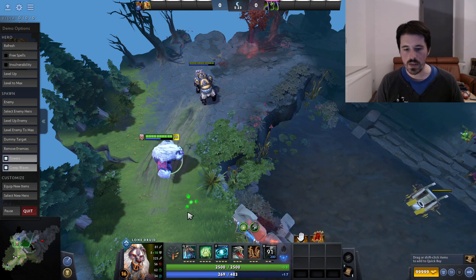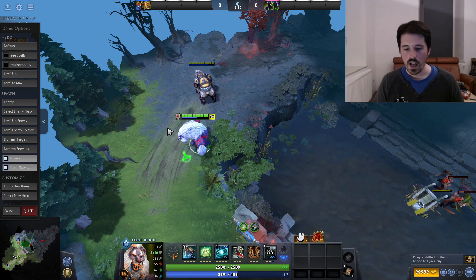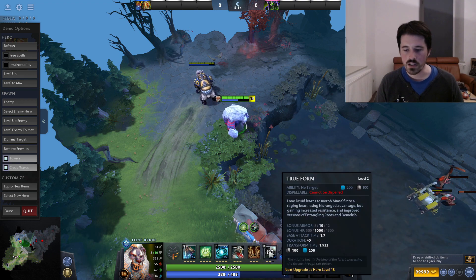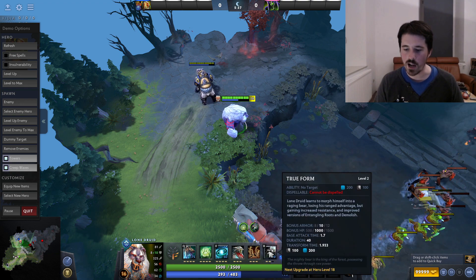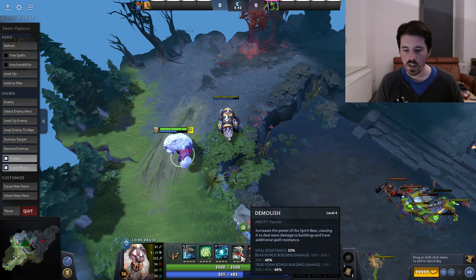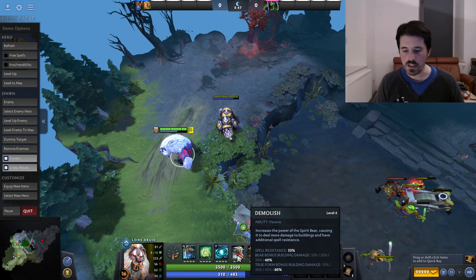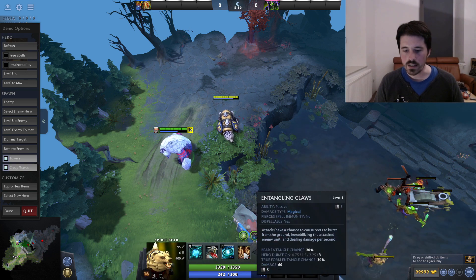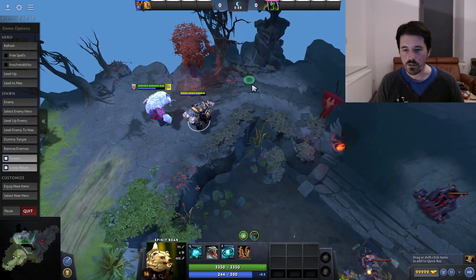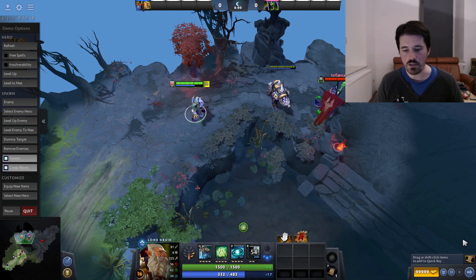Finally, the ultimate makes you into a big bear. It lasts for 40 seconds by default and has a 100-second cooldown, so you get a decent amount of uptime. This gives you lots of bonus HP and armor. You also get the passive abilities from the bear — Demolish and Entangling Claws — some magic resistance and bonus building damage. You also get to entangle people with your right clicks. Mostly, this is just going to make you much, much more tanky.